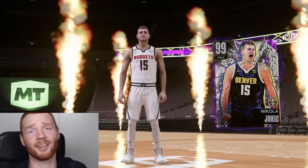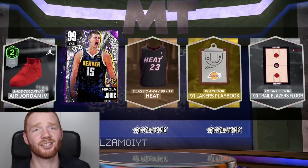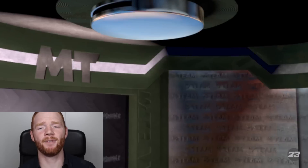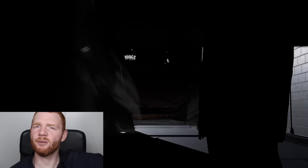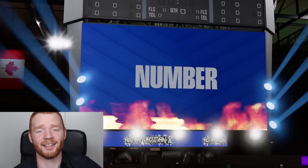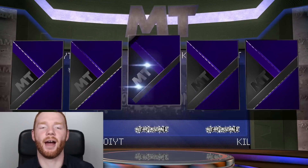Well, that just saved the entire pack opening. My VC absolutely sucked, but then we just come through and get Nikola Jokic. My throat is actually dead, but I had to get excited because we just pulled a Dark Matter Jokic. That was pretty hype out of the MT singles. Next one up — another shake, Galaxy Opal. It's another Antoine Jamison. Maybe it's a good sign getting this card because we got him, then got a Dark Matter in the next pack. The good thing is I definitely wanted Jokic more than Ron Artest, so I'm happy.